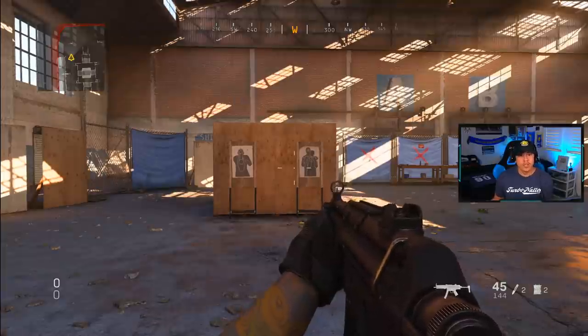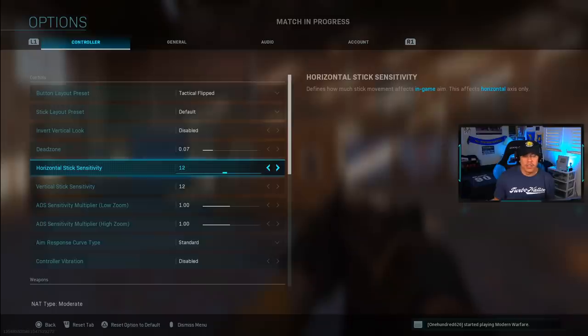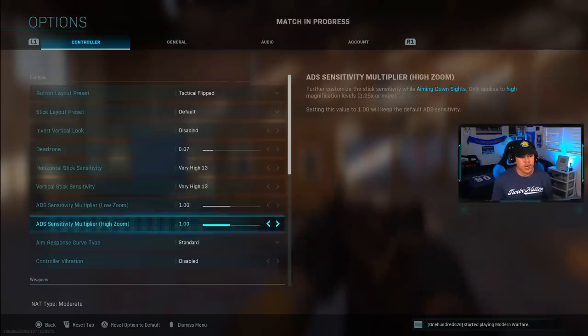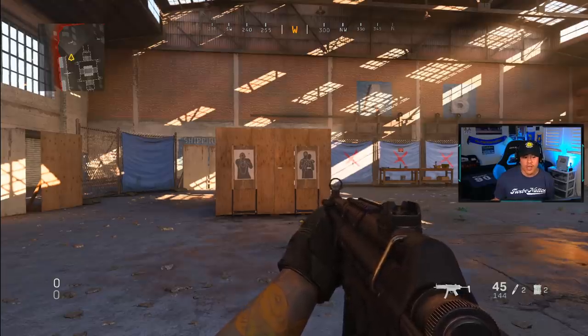The first thing I want to talk about is how to find your sensitivity. Go into your controller options and scroll all the way down to your sensitivity settings. For horizontal and vertical stick sensitivity, I recommend starting off at a much higher sensitivity, then slowly working your way down after you get a feel for what works best for you. Go into a private match and find a target to practice on.